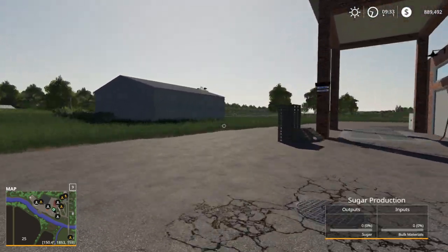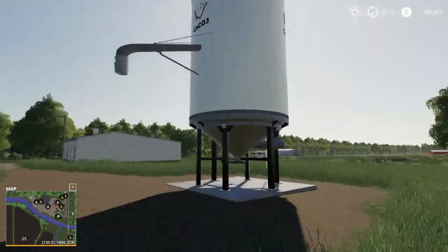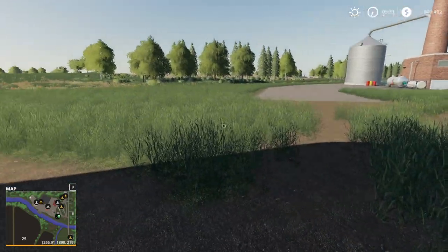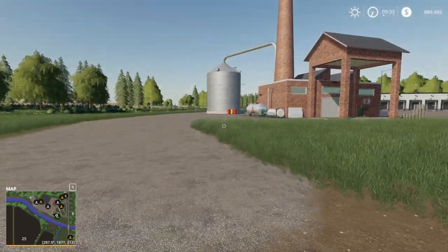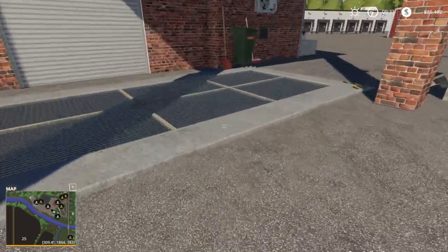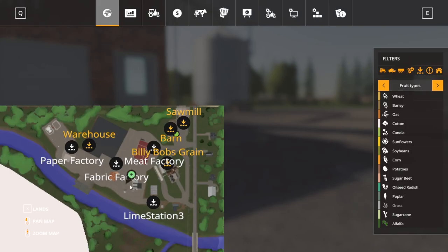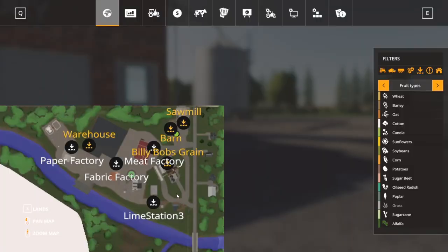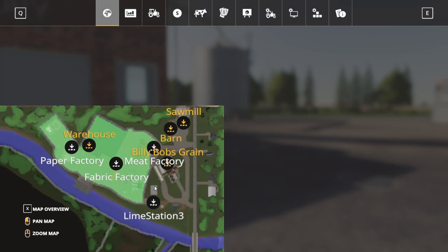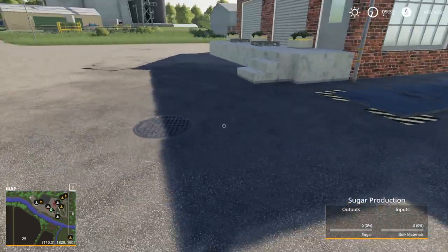Down here there's a lime cell point — a lime station. And this section here is sugar production, which doesn't look like it's marked on the map. Let's go into here — so it takes sugar beets and sugar cane. The output is probably going to be sugar — yes, sugar. So you probably can still use it, it just won't show up on the map or in the global company view. I just needed to scroll down in the menu — so yes, it is there at the bottom.